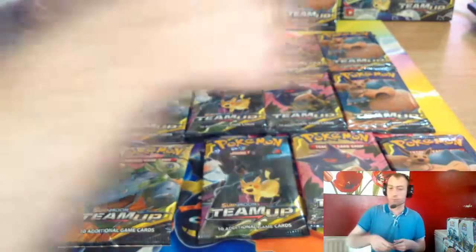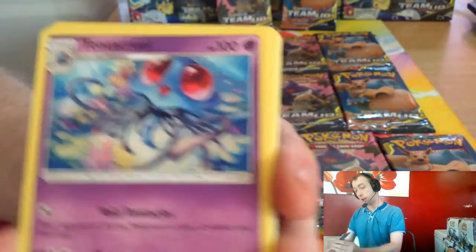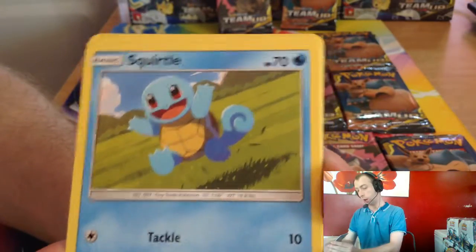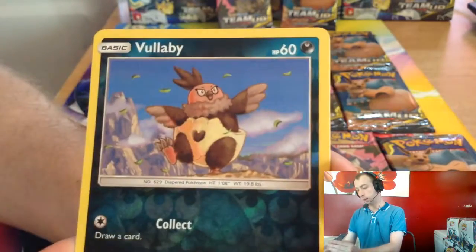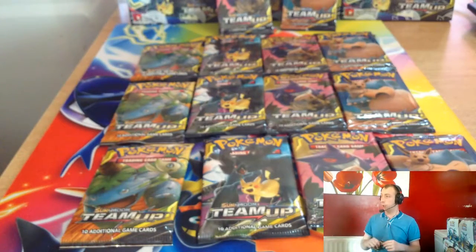We kick it off with Fighting Energy, Tentacruel, Eevee, Pupitar, Squirtle, Clefairy, Poliwag, Weedle, and Vullaby — Vullaby reverse, Kabuto tops. And that is why Maxie's Hidden Ball Trick was banned from expanded. I'll probably do a separate video on why Maxie was banned and try and get it going in Legacy.